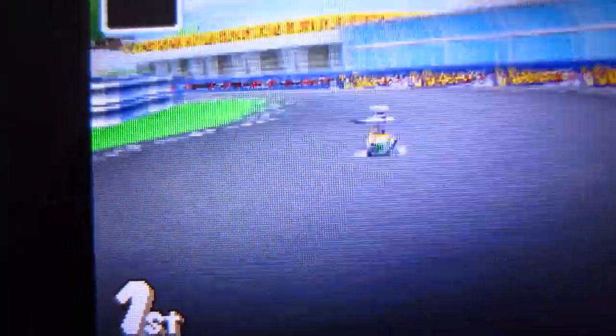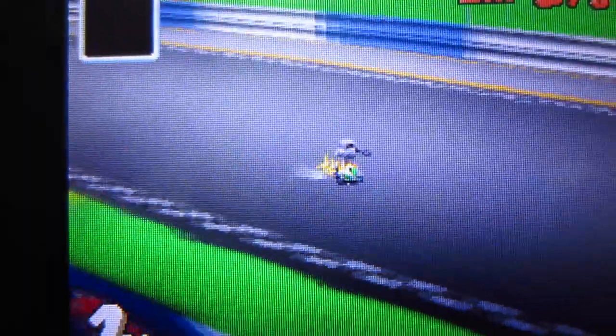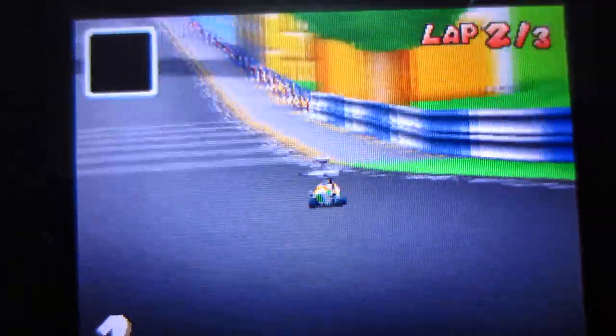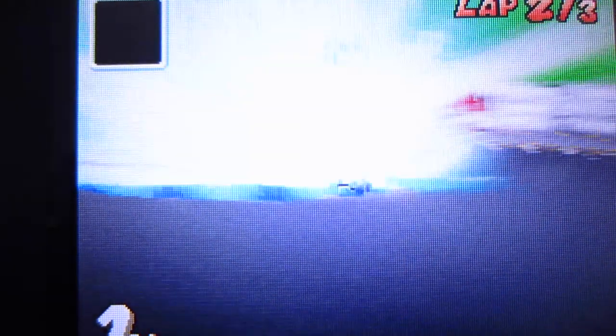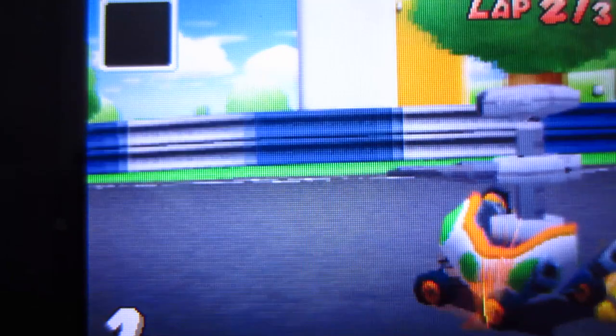Alright, so this is the first dodge. I'm currently racing and power sliding to speed around these corners. Once I hear that the blue shell is coming, I step into a power slide to make sure I can dodge it. As it hits, I just hop — and you see me power sliding and hopping — boom, blue shell dodge number one. I'm going to loop it right now so you can see the blue shell and just as I hop, I escape that whole blue shell area.